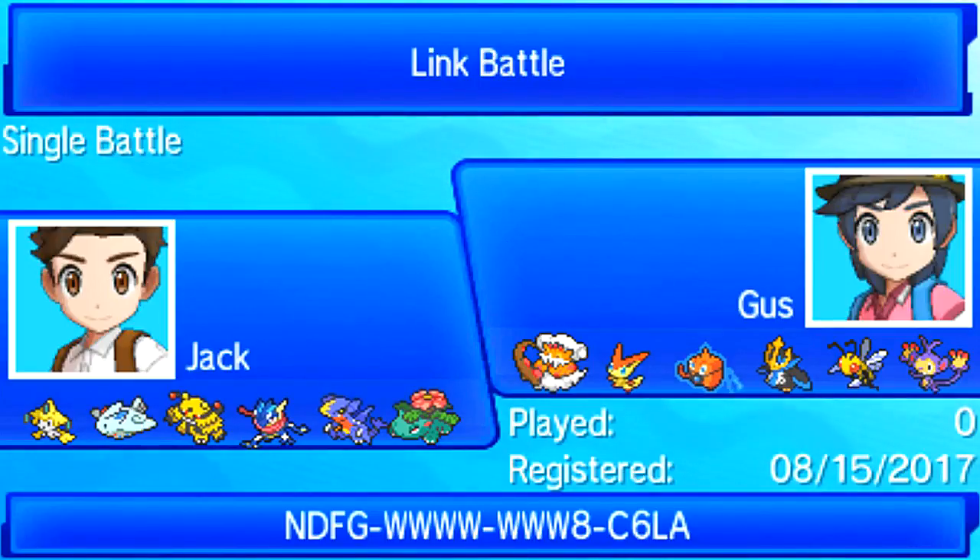Looking at my opponent's team for team building, the first thing I noticed was Empoleon is his only Stealth Rocker — well, Landorus also has it. He only has two Defoggers if you count Mega Beedrill. I was convinced if he was going to bring Stealth Rocks, it would be on Empoleon, because if he's bringing Landorus, it's going to be running coverage moves, and it is his Z-move user. He does bring Z-move Landorus, which is what I was expecting.